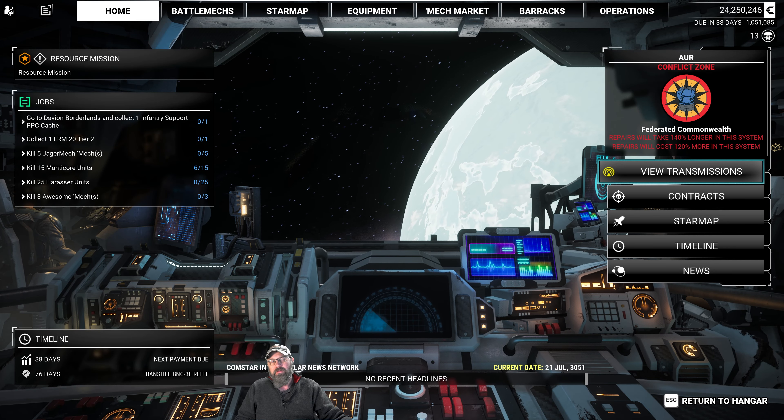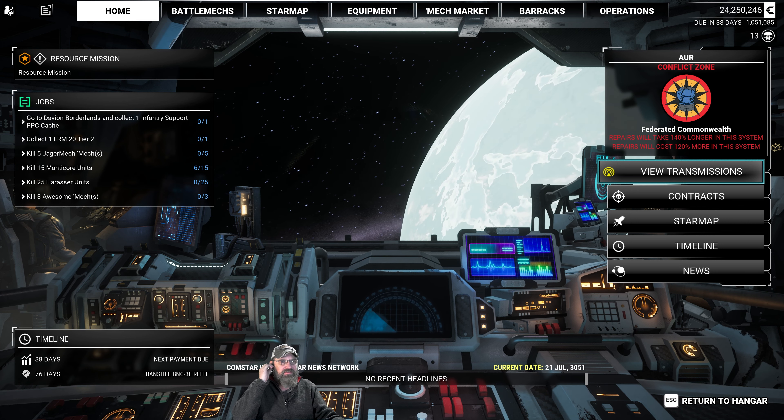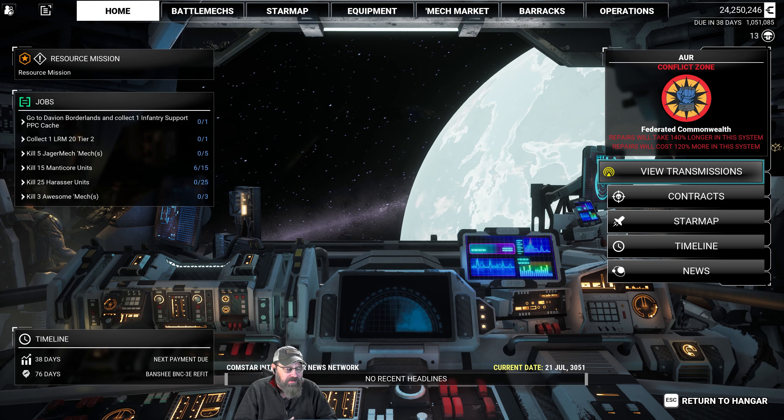Welcome back, my friends. My name is Eric. This is Rome, and we're back with some more mech with your five mercenaries. I have been putzing around in the mech bay, working on stripping off all of those clan mechs we got.